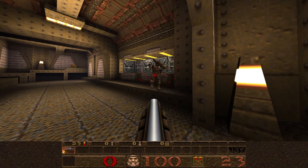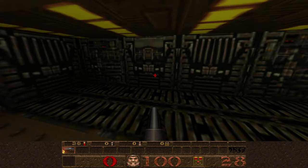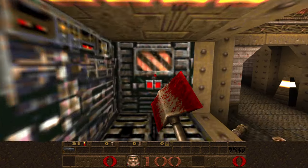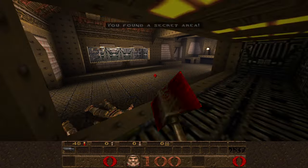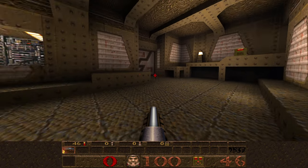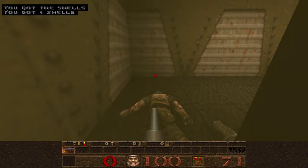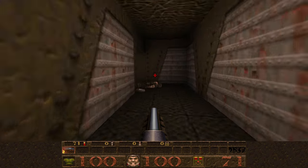There is a grunt on the right that we will quickly butcher and grab his backpack of five shells. On the right is a flashing ledge we can jump into — shoot this secret door, or to save ammo, use the axe to open our very first secret, which contains shells. Further up is another grunt. There is a stepping ledge to get up to the non-secret area with shells and the green armor. Green armor gives you 100 armor points and absorbs 30% of the damage you take — very handy to know.